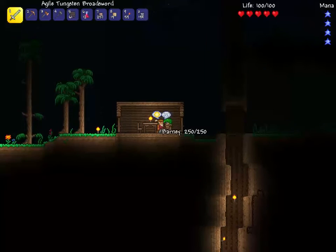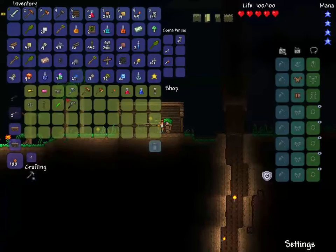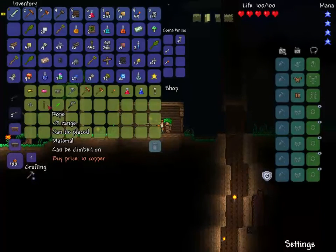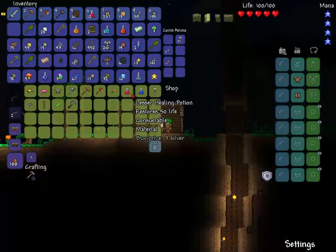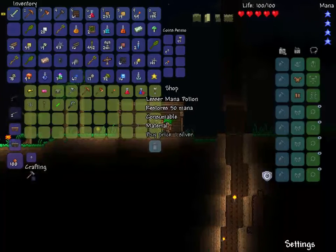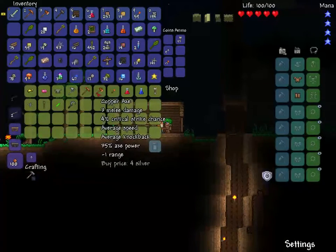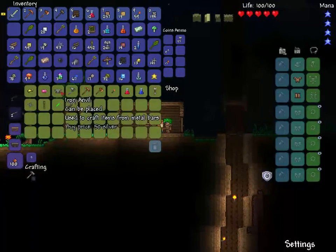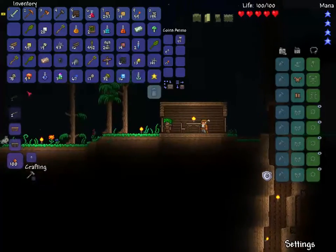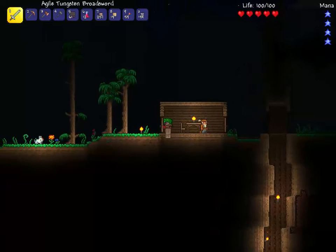Hey Barney, how's it going? The moon is made of cheese. Yes, buy something. What stuff did you have for sale again? Sickle, glow stick, rope, shuriken, wood and arrow. What's a mana potion? Stores 50 mana. Torch - I have plenty of torches.